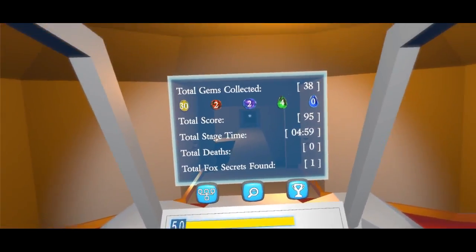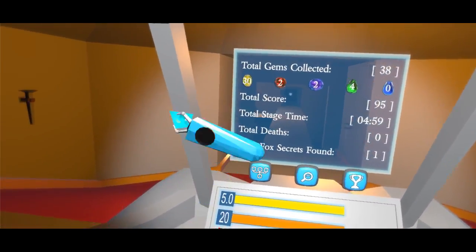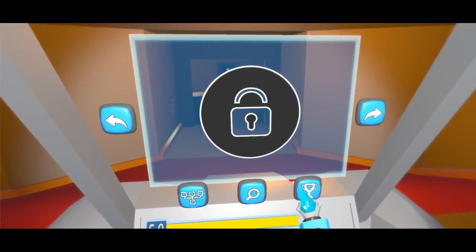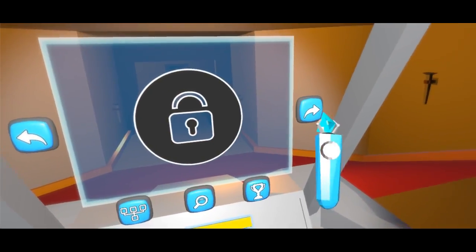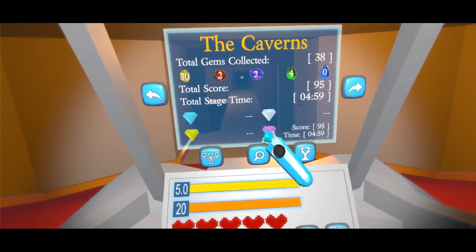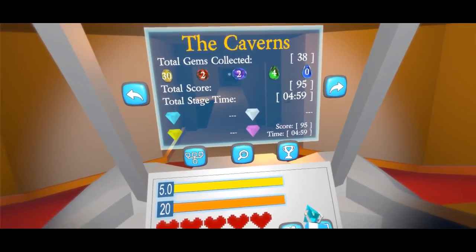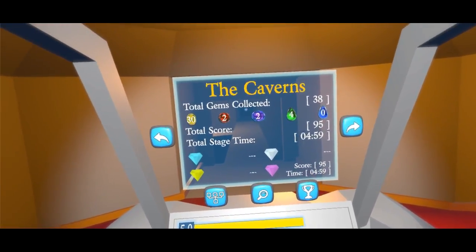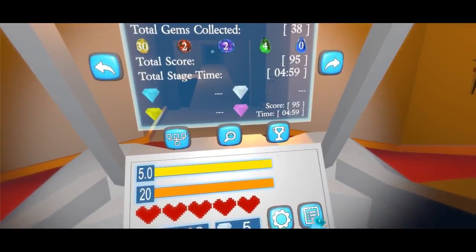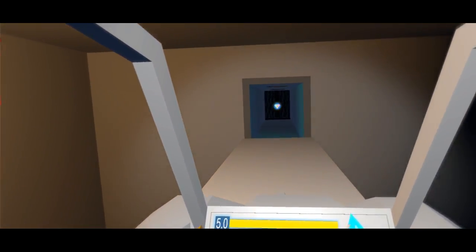Now we can go into the screen and see the total summation — 38 gems collected total, and you can see what denominations. Now we can drill down. I haven't played the first stage but I have played the second stage, the caverns, and it shows you the stats for that and what each diamond represents in terms of your score. I'm going to put a little button up here that allows you to erase your stats so you can go for higher scores. After all, I am designing this game to be speed running intensive.